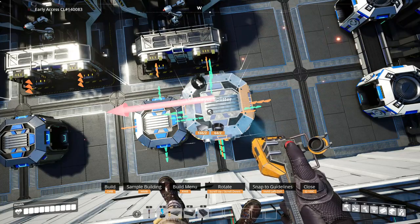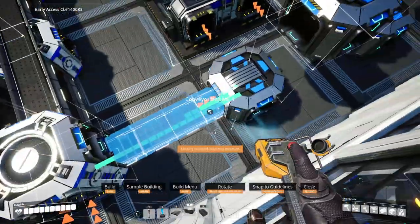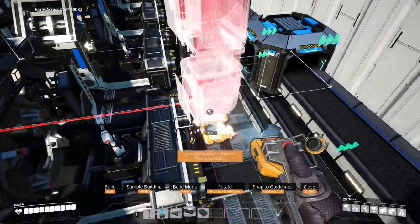For the second input — the copper sheets — place splitters three high running right to left. Run belts: Mach 4 for the manifold, Mach 2 for the quickwire input, and Mach 1 for the copper sheet input.